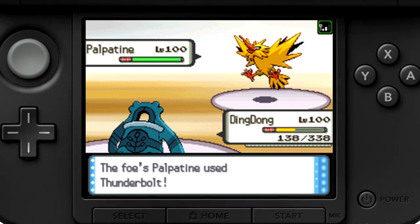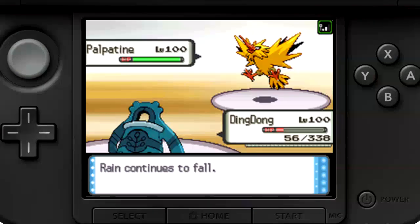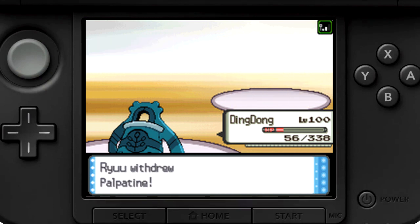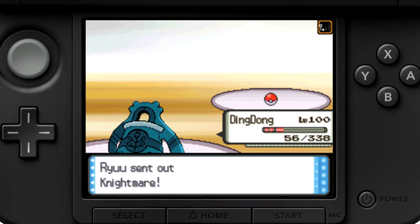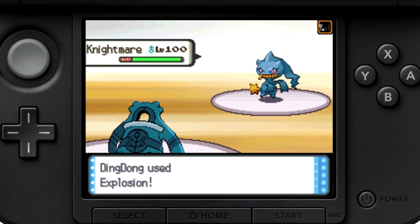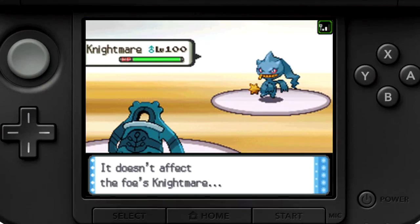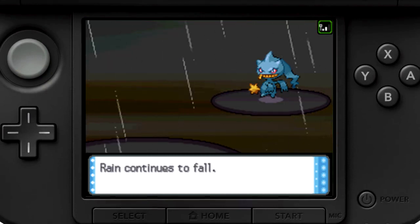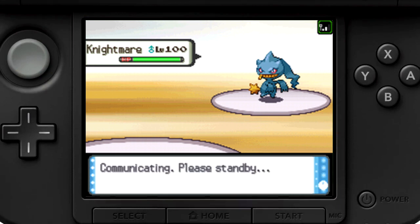I force him into the position where he has to Thunderbolt because of the rain debuffing Heat Wave. He ends up getting a crit there, which I guess in some sense reverses the bad luck of him missing the Heat Wave in the first place. But at this point, it means I really don't have much left in me. I'm going to straight go for the Explosion, and he knows that is coming, and he has a way to deal with it. Makes the very nice play, predicts my Explosion, goes into Burnett, and the most satisfying thing in 4th gen is bringing in a ghost on an Explosion and avoiding that horrendous damage. Bravo, Magnitude. Round of applause for that.